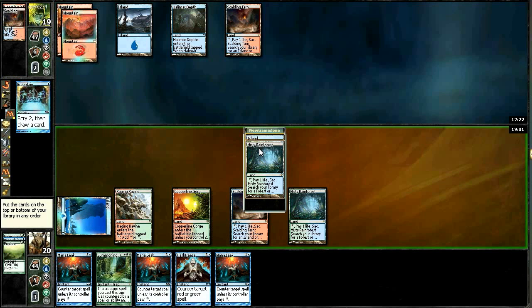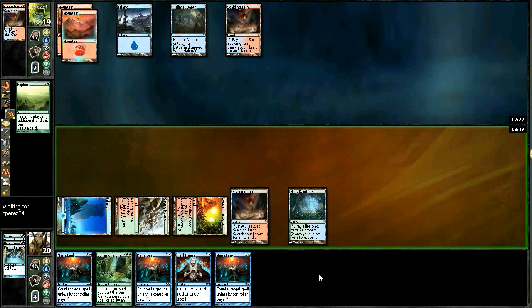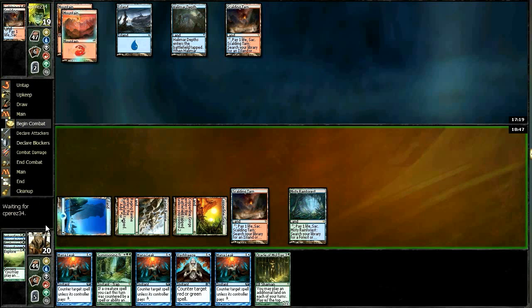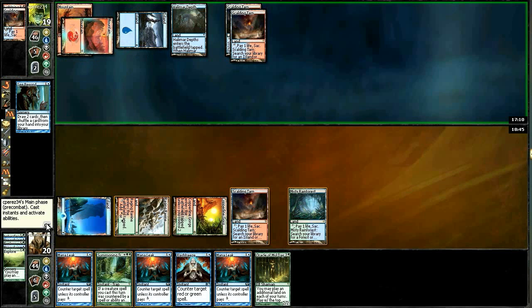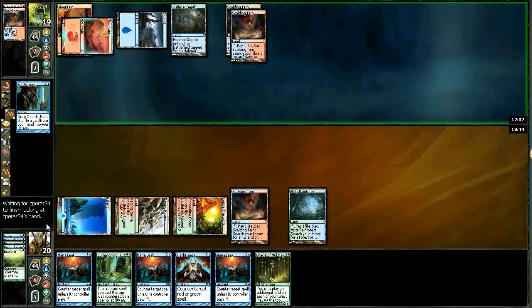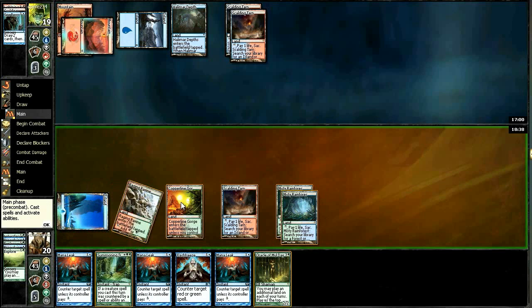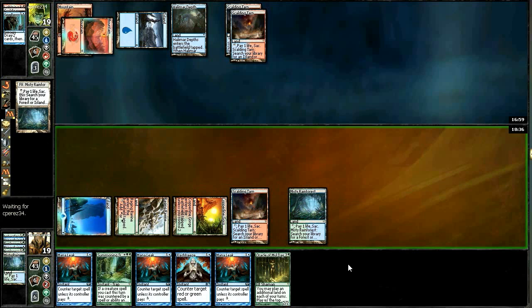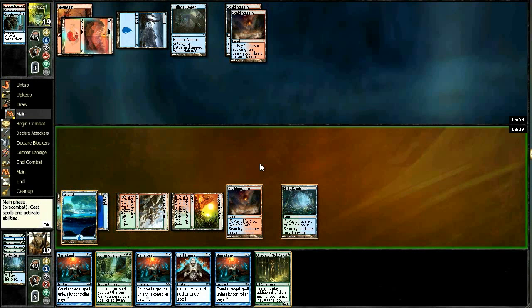We're going to Preordain - we don't need another Forest so we'll bin both of those. There's an Explore - let's explore. We're a little vulnerable here but I think if I hit a land I'll go for the Oracle next turn and hopefully he'll just counter it. See Beyond resolves. He does nothing. I want to hit a land here. Two, three - we'll crack this for another blue and get the Oracle in there, except I mistapped my mana. That's really bad - I kind of wanted to keep that fetch activation so I could fetch away if it was crappy on top. I still have a backup one though.